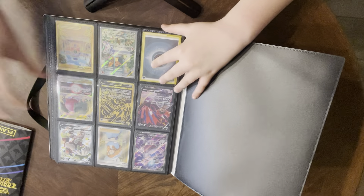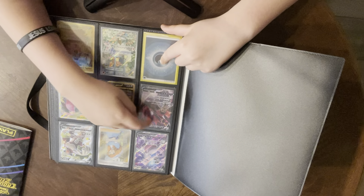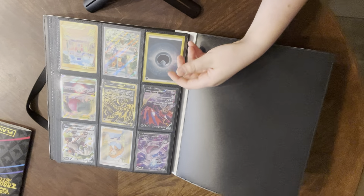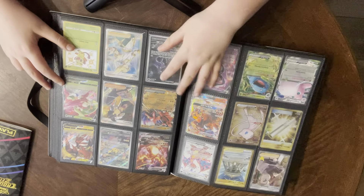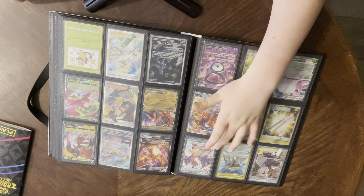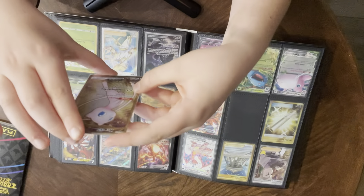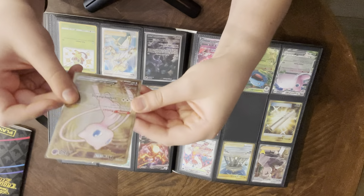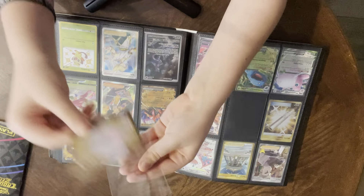We have the pretty Mewtwo, Lady Rillaboom, Eternatus in Japanese, golden Eternatus, Regidrago V Star, a holo Darkness Energy promo from the Obsidian Flames ETB, the Jubilife Village gold card which is really sweet, Professor's Research from Celebrations, Temple of Sinnoh gold card, Charizard ex promo from Target, and Mew ex from the 151 limited edition box — the one with 16 packs, the metal one. I love this card — it fits perfectly because I use the perfect fit Voltex sleeves.